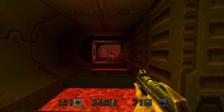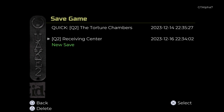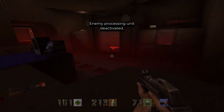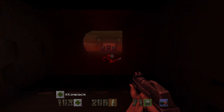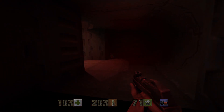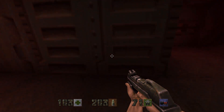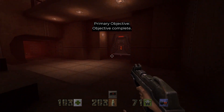Die — thank you. Let me save real quick because I do not trust myself. Enemy processing unit deactivated. There's the switch — and the objective is completed.